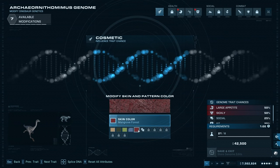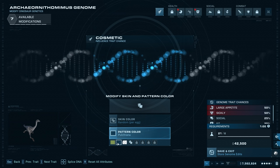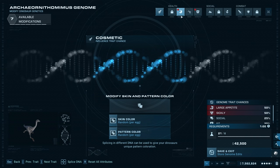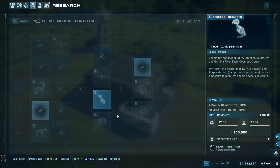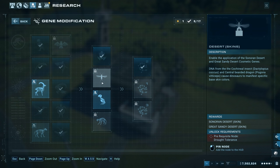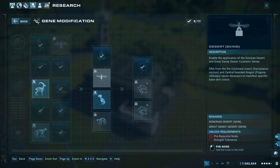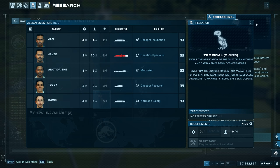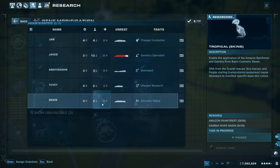Now that we have a full archaeo ornithomimus genome we can fully modify them. Look at all the skin colors — red, blue, green, black, sand. Setting it to random. I got comments saying I need to do more skin and pattern research, so let me do that now before I forget. Researching sonoran desert, great sandy desert, amazon rainforest, and gambia river basin skins.